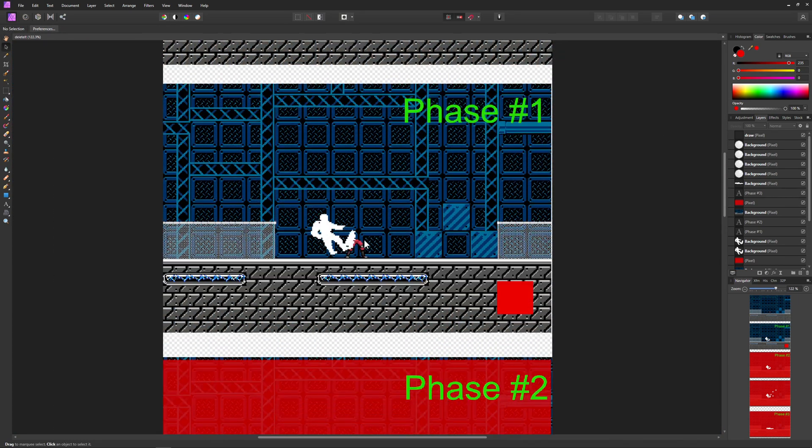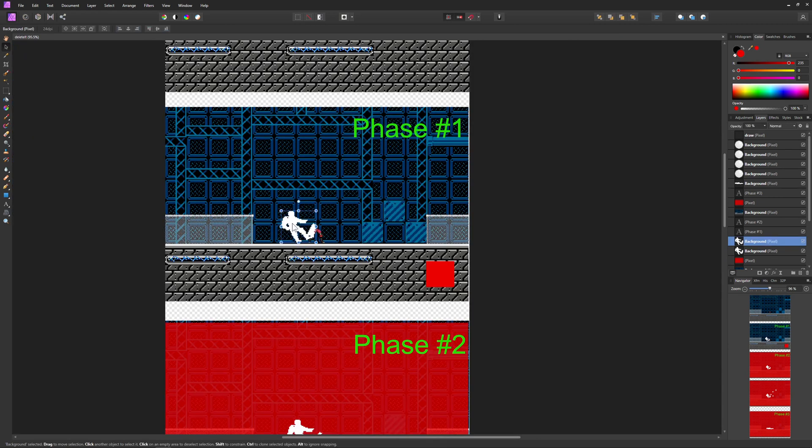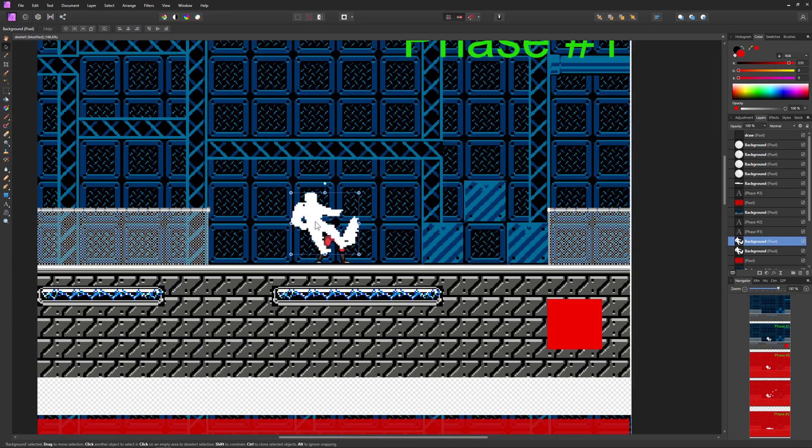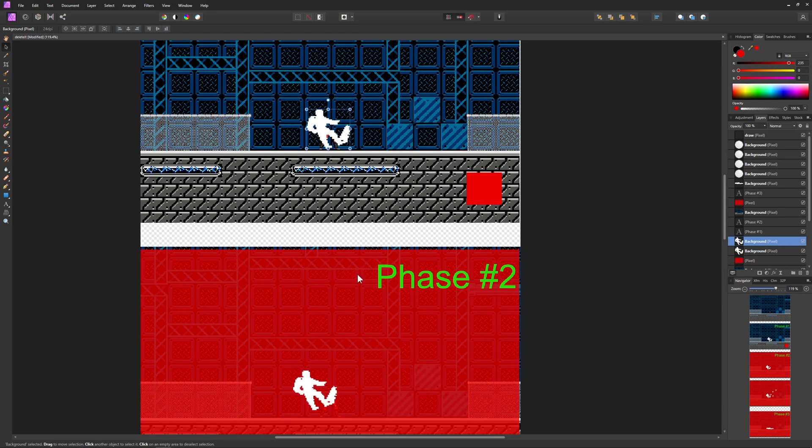So basically we've got our headless chicken dude. We've got our first phase — for example, where we're getting hit and we're just drawing a dude, basically an animation of course. This first phase is kind of an 'oomph' thing — basically you're just getting hit, like okay I messed up as a player, and then this is just for 20 steps.